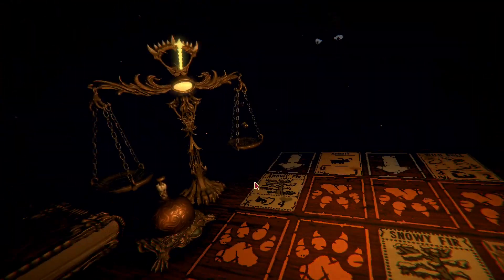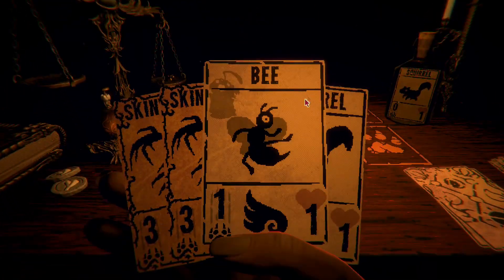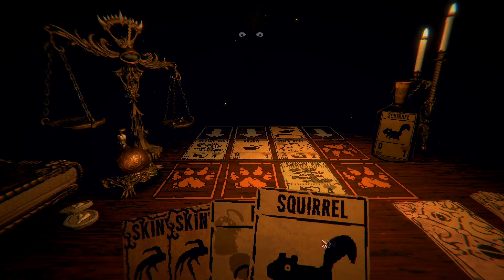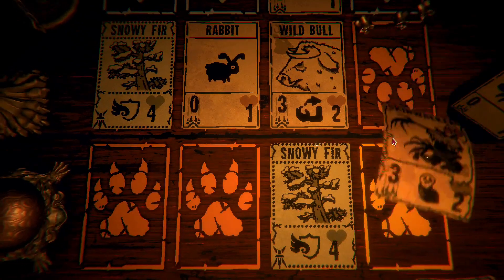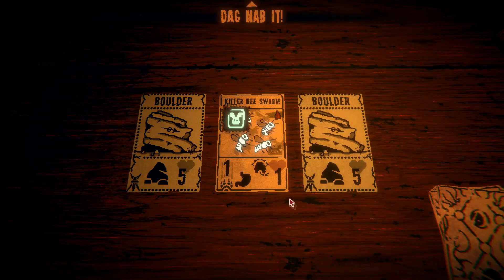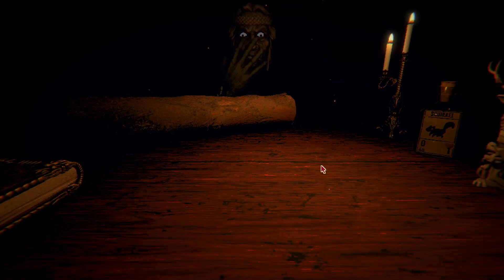Let's see how this goes. The Bee doesn't get the boost — that's unfortunate. Skinwalkers, you are annoying. But you start with three offense, and that is acceptable. Pelt card — another Killer Bee Swarm with bunnies. Now I really need to get a Cockroach. Elk Fawn's now a Black Goat.